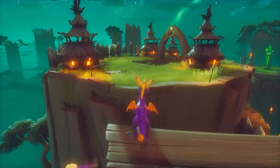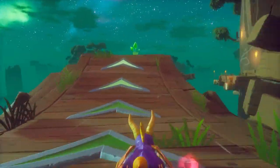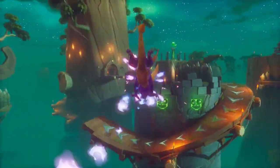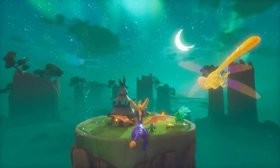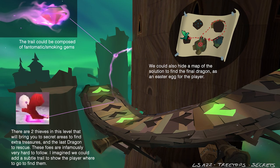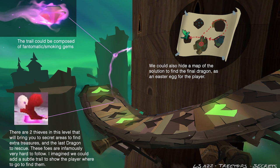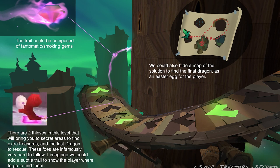I was in charge of reworking the Treetop level, which is famously known for how difficult it is — especially trying to get all the gems. We were very aware of that, often looking at YouTube videos of people talking about how crazy this level was and how hard it was to get 100%. I wanted to add a little map showing the correct pathway to get to the hidden dragon and hidden gems to help players, but in the end it kind of defeated the purpose of having the place hidden — and just as in the original game, there were no clear indications on how to get there.